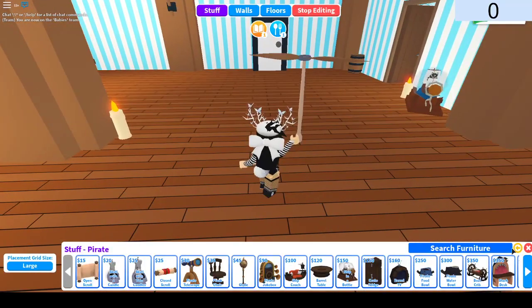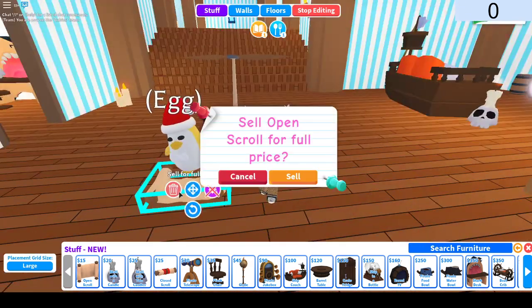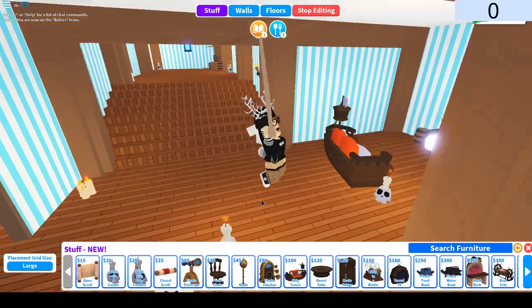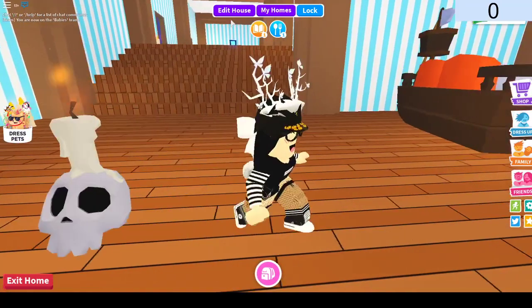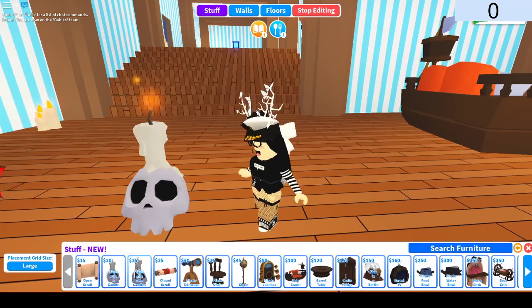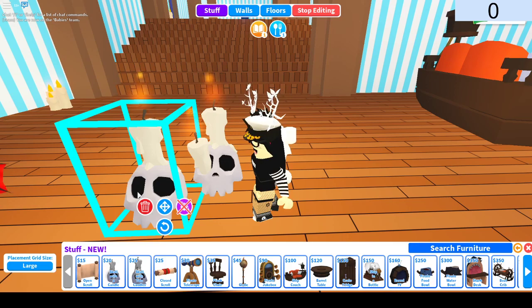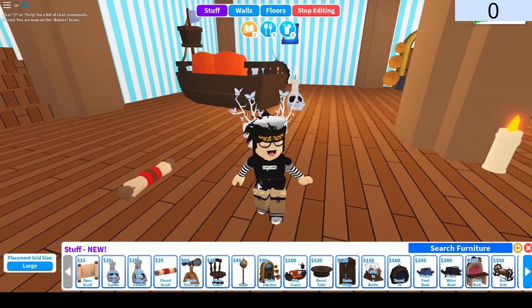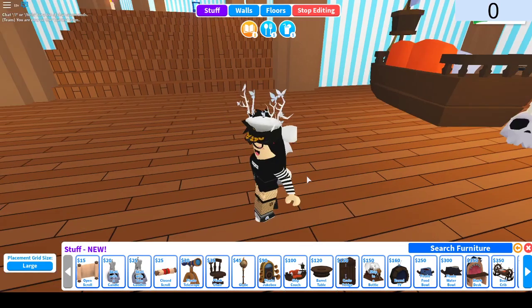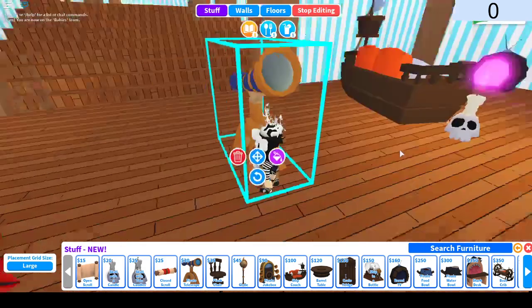So it's safer to click 'new' so you can see all the new stuff. We've got an open scroll — this looks awesome. It's a skull with a candle. I'm gonna put away the propeller. This candle is awesome looking. Skull with two candles — that one's coming out of the eye. I kind of like this one better though. And we've got a closed scroll. Pirate telescope — these items look really cool.